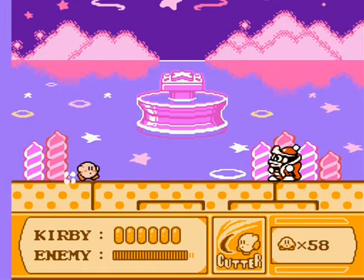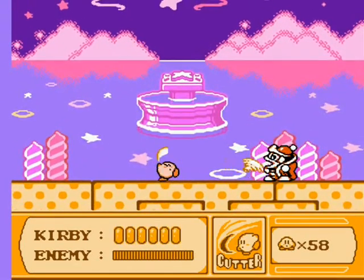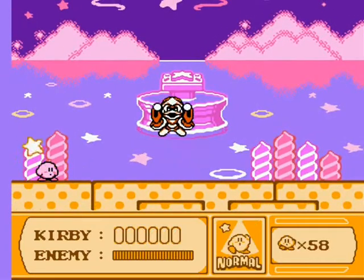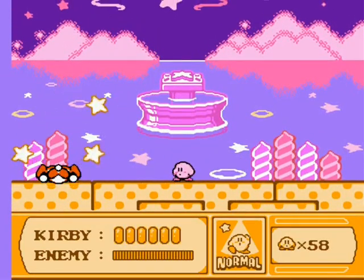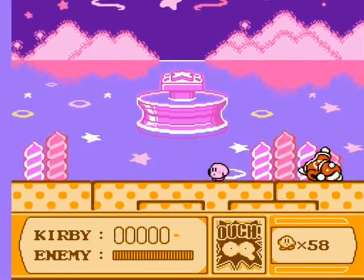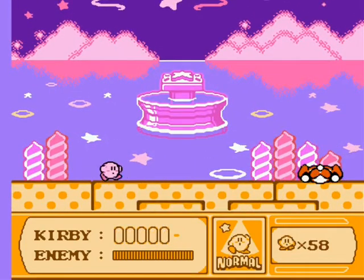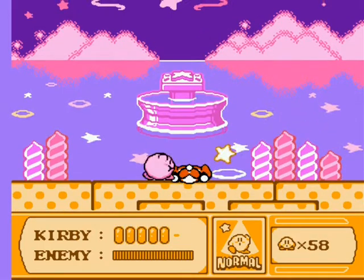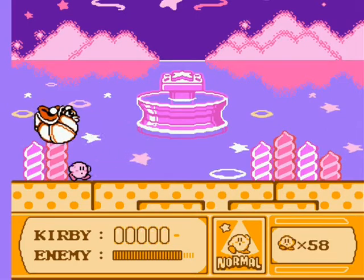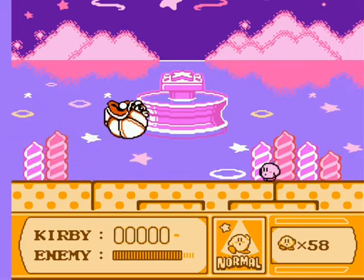It's boss time! Just so you know, folks, you can sort of use your normal weapons against all these enemies and that sort of thing, but it's not really necessary. DDD himself is quite a tough nut here. He takes a lot of damage. He has a variety of attacks that will cause these stars to appear — that's how you're going to take them out, folks.